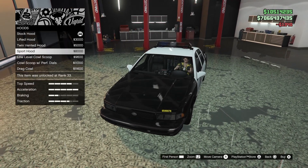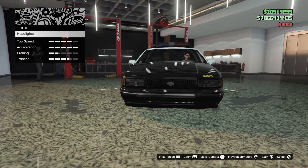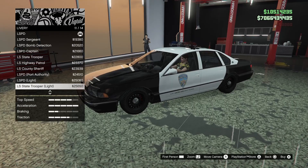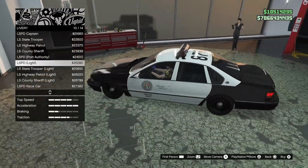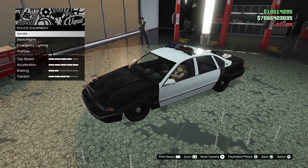I guess I'll go for painted. These hoods really suit my taste, so I guess I'll go for lifted. Lights — really just stock. Liveries — I already did this one with this build before, the new DLC release, so I'm just going to take off the livery for now.